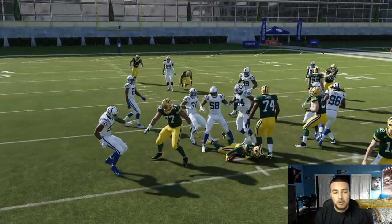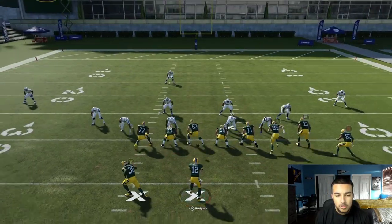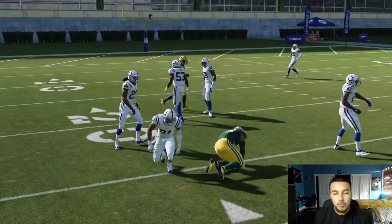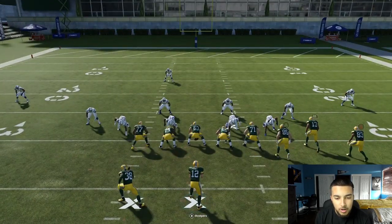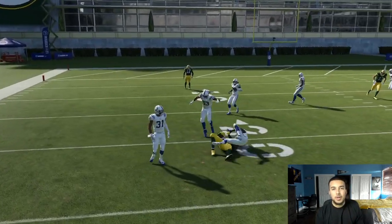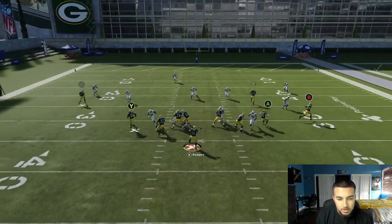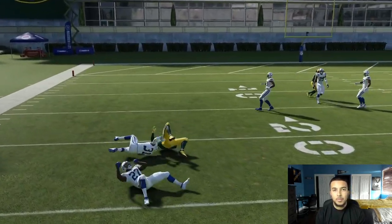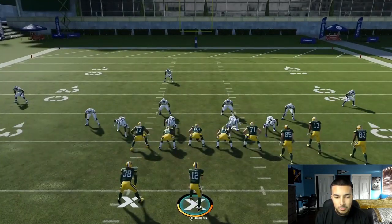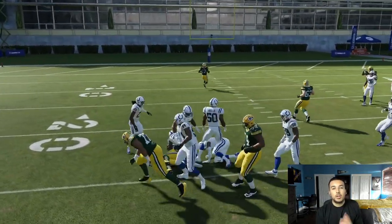Sometimes it happens where your quarterback doesn't throw it right away — you literally want to insta-throw this. We're gonna insta-throw it and get a couple yards upfield. I don't have 3-3-5 wide in this Colts playbook unfortunately, but this does kill wide blitzes. You just want to air truck it upfield and throw it as soon as you can — the faster you throw it, the better results you'll get.